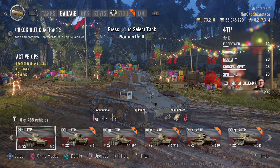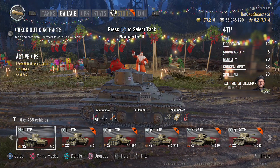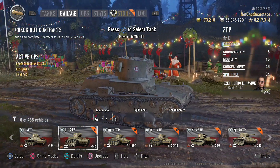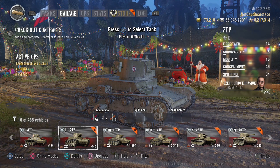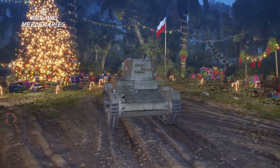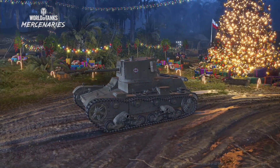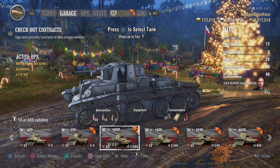Starting off at tier 1 we have the 4TP, which is based off the Vickers Cardin Lloyd, and then moving along to tier 2 we have the 7TP. I'm not going to spend too much time on these because people will either skip through them or be out of them very quickly. You can definitely see the British tank influence within them — they're generally characterised by having slightly higher alpha than their contemporaries and basically paper-thin armour.